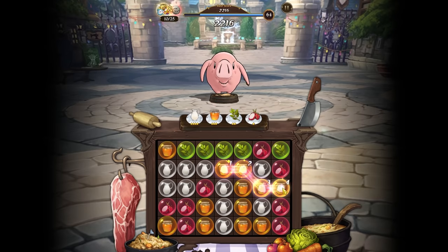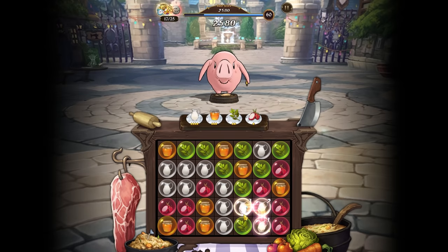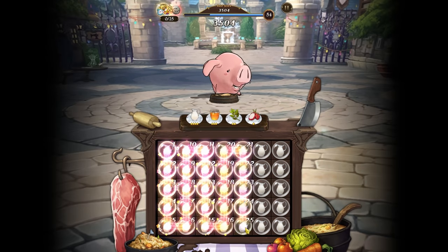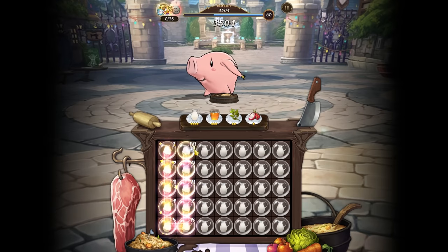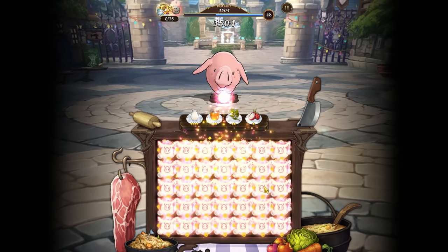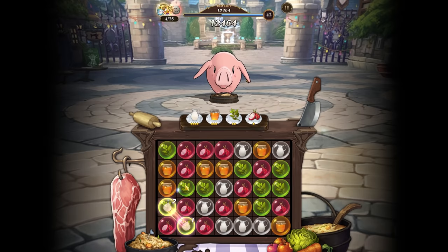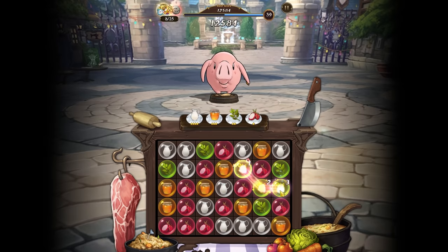If you get like a 17 or 20 combo, one of these power-ups would drop. You need to make sure to always pay attention to these drops. On the mouse though, this feels terrible — it didn't connect. On the mouse, this is very awkward to play.